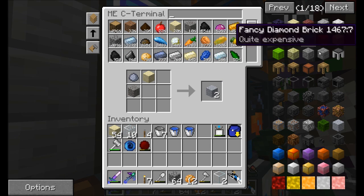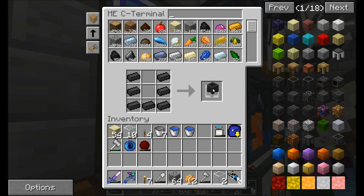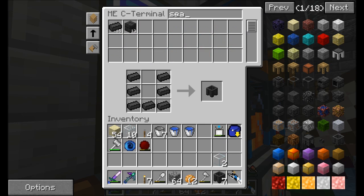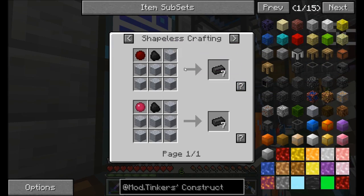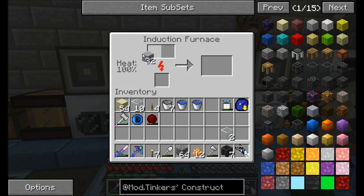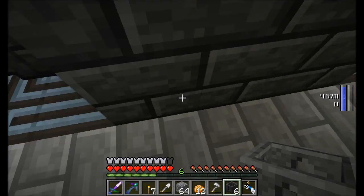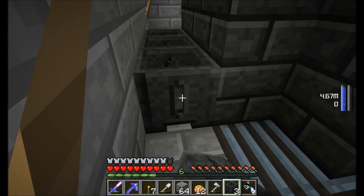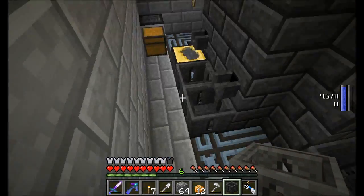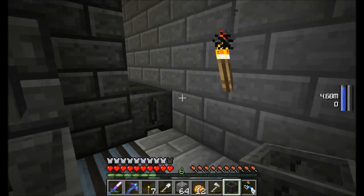Let's see what kind of trouble we can come up with. I'm definitely going to want some casting basins — one, two, three, four, five, six, seven of these. We might need to bump the wall back one more. I think we only bumped it back one. I want it to do 11 by 11.